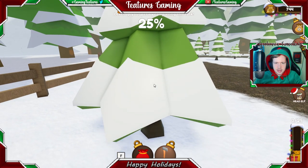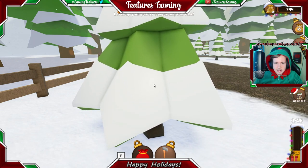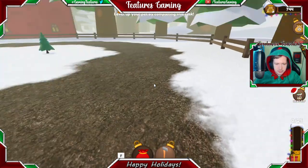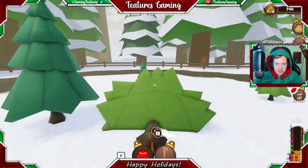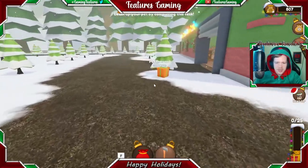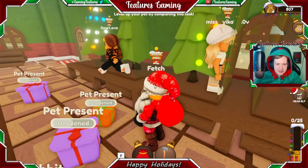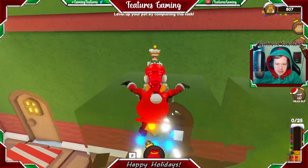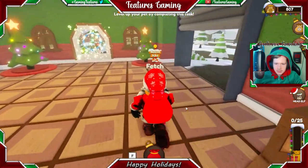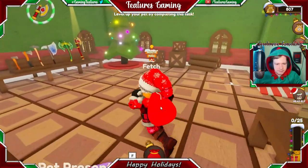We'll drag three trees to the sell point, and then we'll decorate the trees, and after that we'll deliver some presents. Let's just keep chopping down this tree. We've got three trees here to sell, and as you can see the trees we knocked down are already growing back — so it's fair enough, they're growing back.